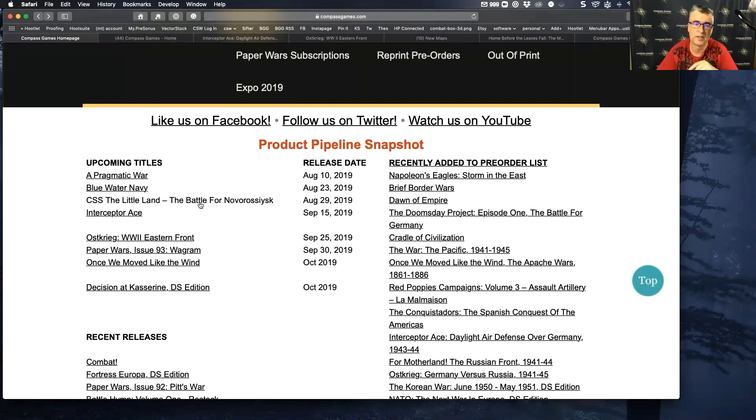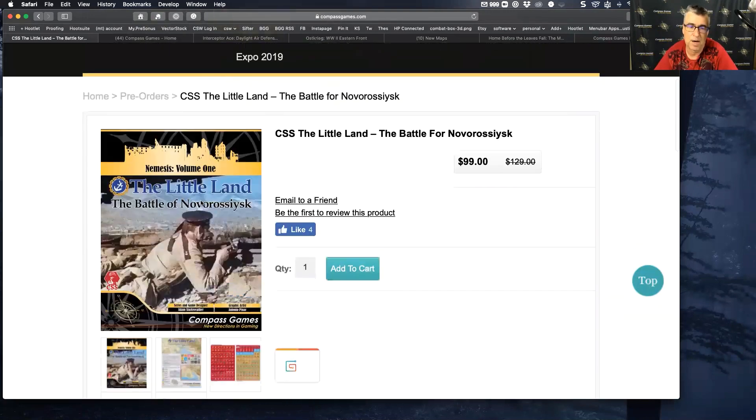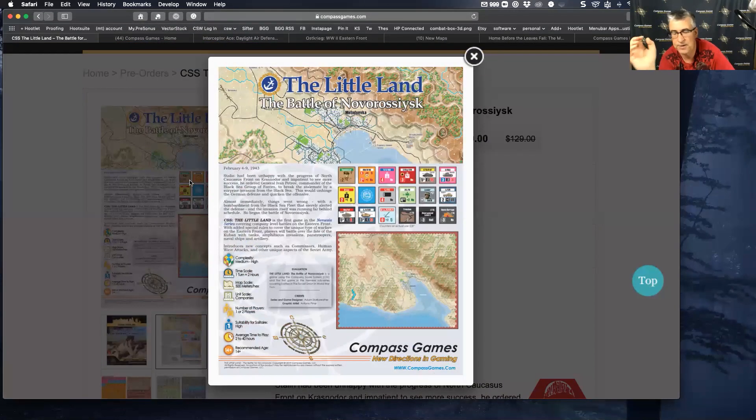We also have The Little Land coming up. What we've done is we're adding box bottoms because there's a lot of information on the back of the box. For all the recent releases and anything moving forward, instead of just showing the front cover, once we have the back of the box available, I think it almost looks like a print ad — it works well and really helps provide a more digestible format of what the game is all about. You'll start noticing that we have not just the front cover but also the back covers for games as well.